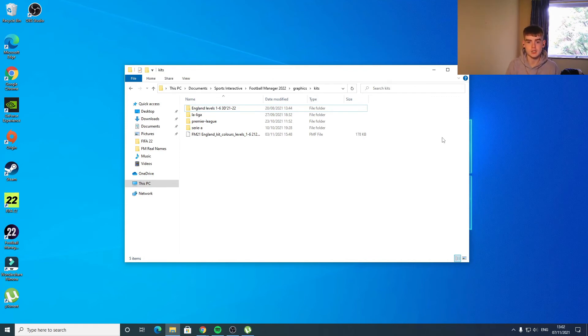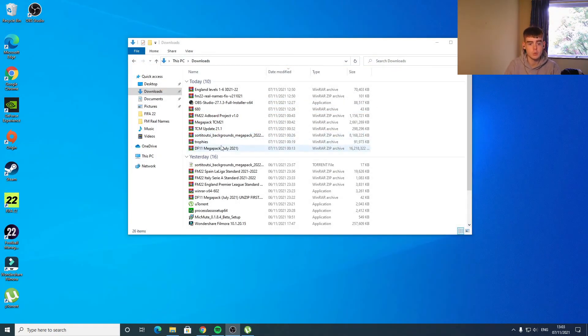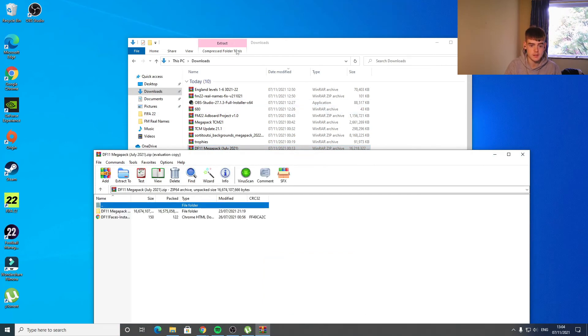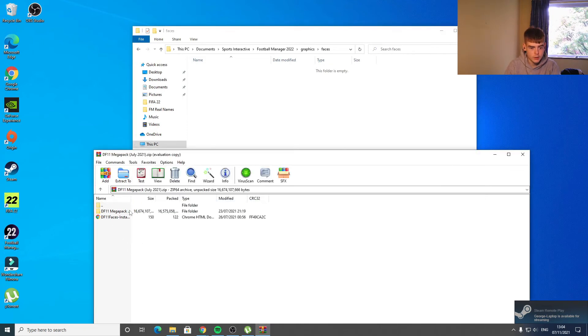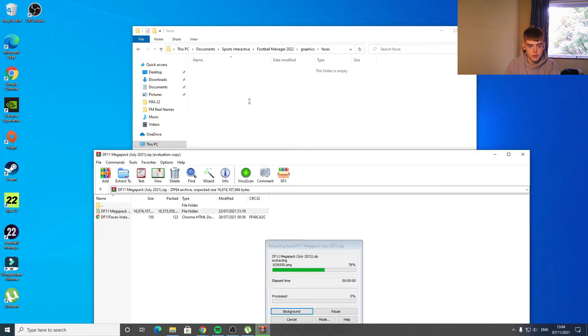Now let's get the faces into the game. Go to your downloads and find the DF11 Mega Pack July 2021 file. It's a huge file with a lot of files so it takes a while to read. Head to Documents, Sports Interactive, Football Manager 2022, Graphics, Faces. Click and drag the pack over into that folder — it will take a while to copy due to the file size. If you also install a face update patch from the DF11 website, just copy those files into the DF11 Mega Pack folder.